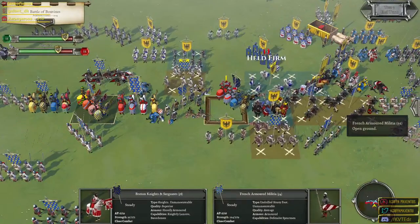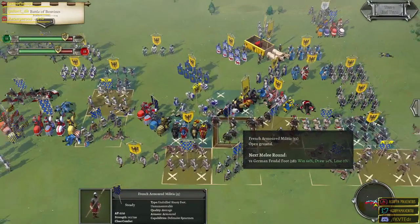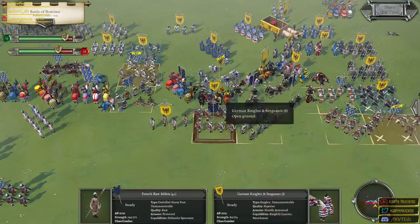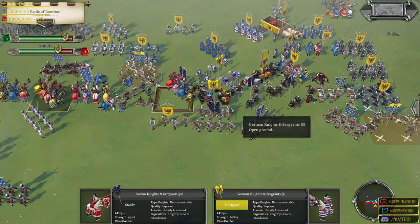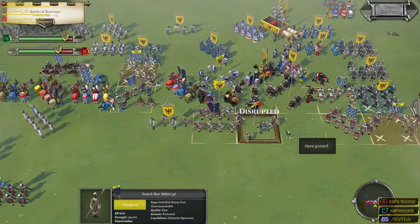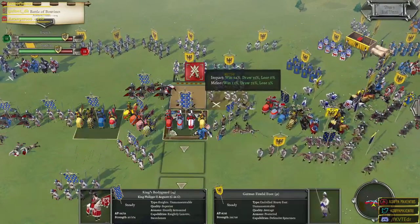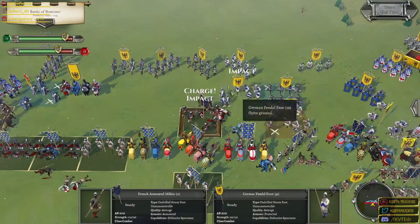We're coming to your aid, spearmen! The German feudal foot are really really tough to break. We had no choice but to resolve that combat. Yes — got lucky there. I'm almost tempted to attack here but I know better. Just go ahead — hit him there. A nice little disruption. Now I'm actually willing to take the risk of potentially falling back. Not a good risk that time — can't always be a victory right.